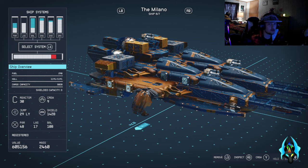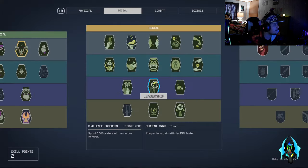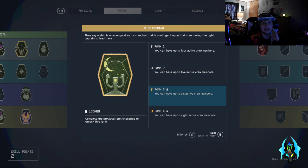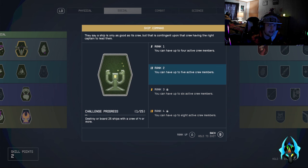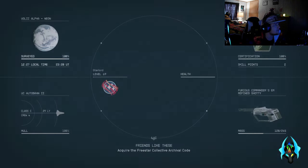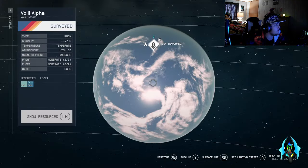Mine has a crew of nine but I can only assign five. Because that max crew is there, the 'or more' in this skill section — where it says destroy or board 25 ships with a crew of four or more — that 'or more' doesn't mean anything extra. The 'or more' only refers to the upgrade on that skill. That is the only thing it stands for.